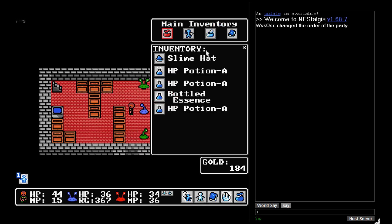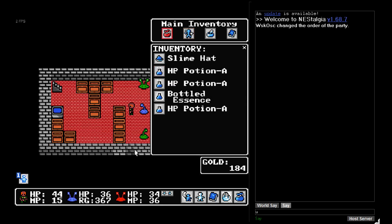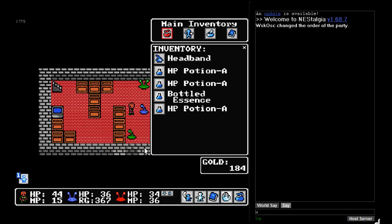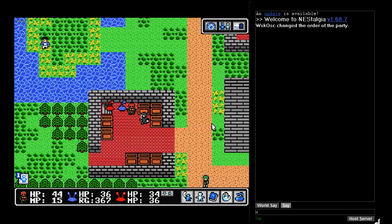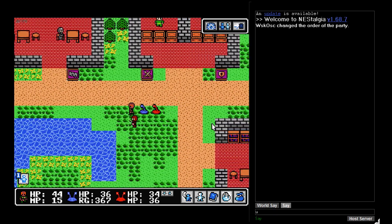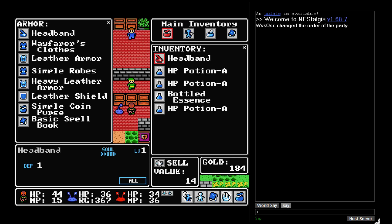Let's see if that hat's any good. One defence, one agility, one intelligence. My current hat gives me just one defence. So of course I will equip the slime hat and go sell the old headband. Let's take a quick trip to the shop — we might have enough gold to buy some real armor. I wonder if I can sell those bottled essences.